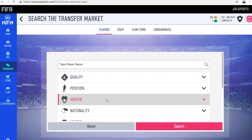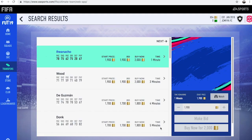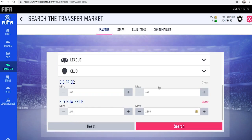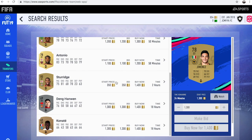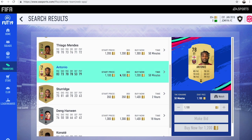Another method you can use is if you change the chemistry style to Shadow and do the exact same thing. First of all, you want to find the cheapest card on the market with a Shadow, and it's usually around 2,000 coins if I remember correctly. It might be a bit cheaper now that the market's settled — the cheapest is 1,200 with Antonio having a Shadow.